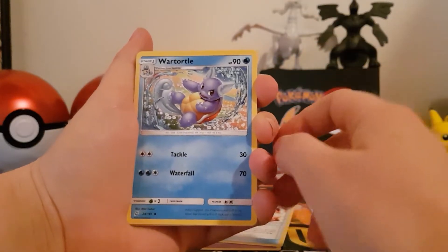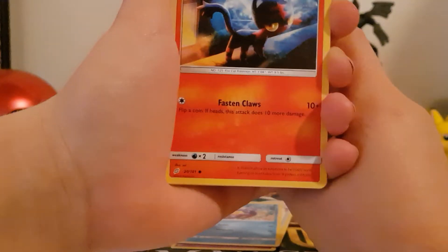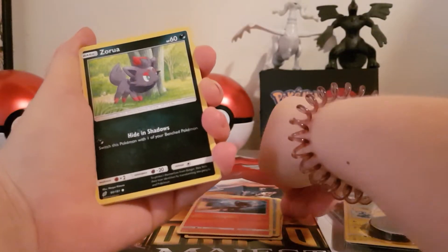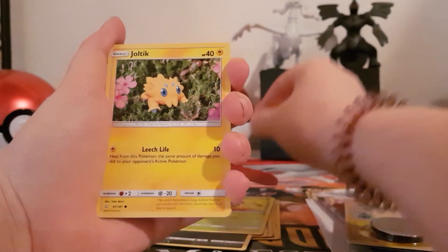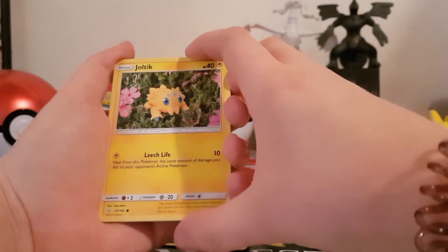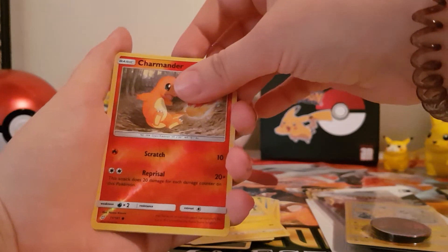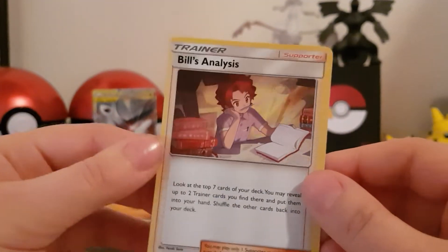This is a nice addition to the Squirtle we just got in the last pack. Liden — he really always looks like he's going to murder someone. Kind of makes me think of Sasuke from Naruto, or Bakugo from My Hero Academia — for the ones that also watch anime, you can relate. Saruwa. Another cute Weedle. Joltik is so, so adorable. Blitzel. Reverse Holo Charmander. Now for the rare — it's a Holo Bills Analysis. That looks like me when I'm studying every day, but less shiny.